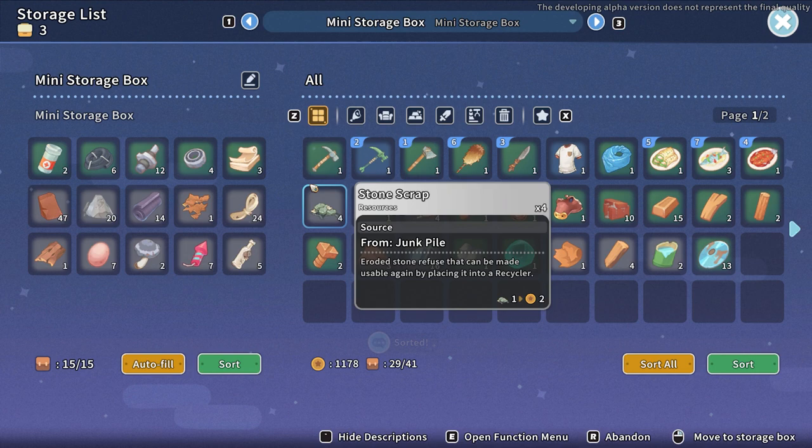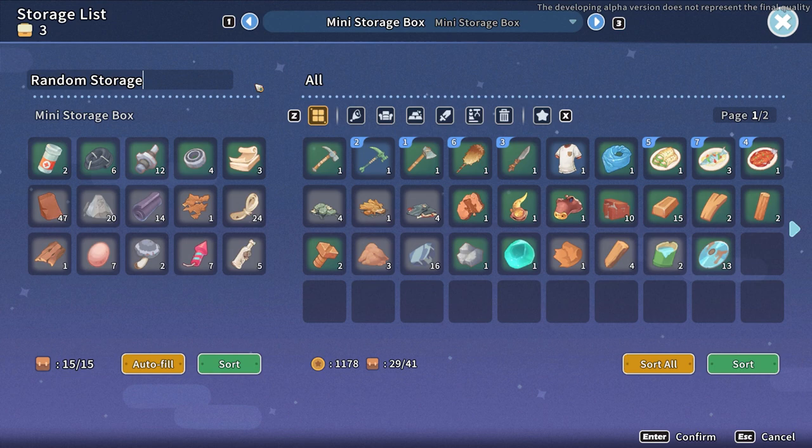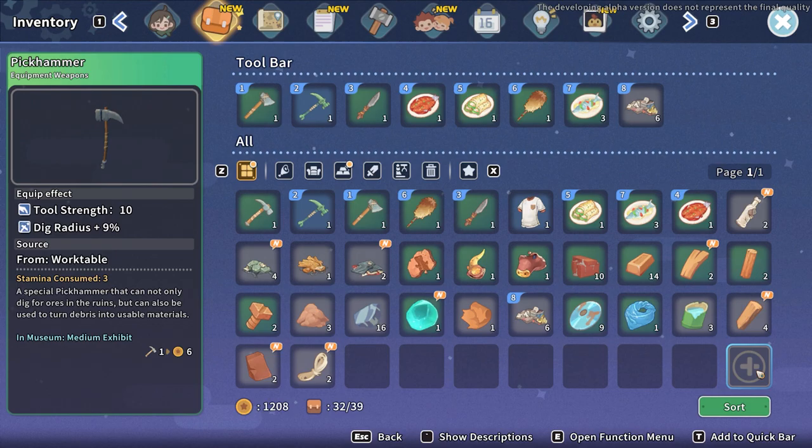You can also rename each of the chests in order to keep everything organized and you can change the color of them. However, if you do decide to change the color of them, they require an additional resource.